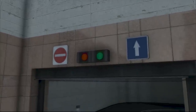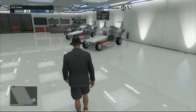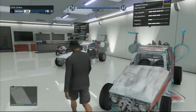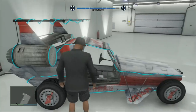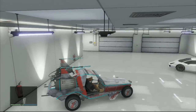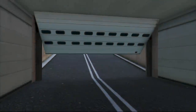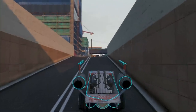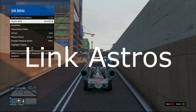Once you've exited the mission, walk into your garage to confirm that the car is actually there. As you can see, the car is right there in my garage. Now this is a very easy process, but as we know this is a glitch so it will be patched eventually. If you are trying to do this, you have to have a friend with the car, or you could send me a message on Xbox — my gamertag is LinkAstros and it's also in the description.